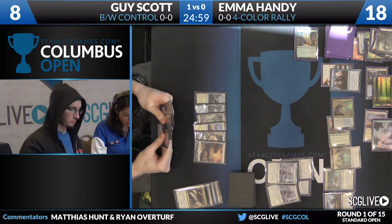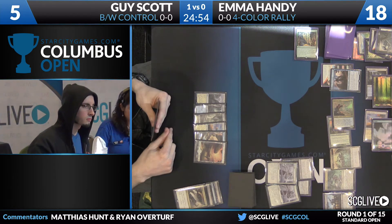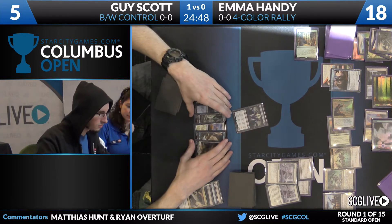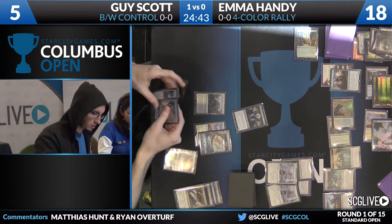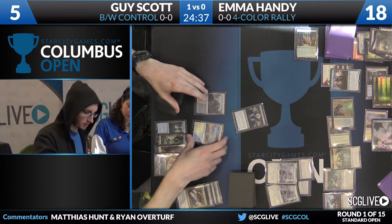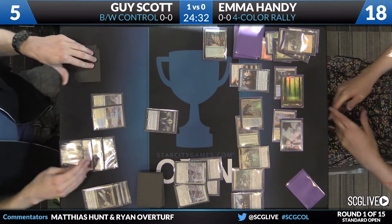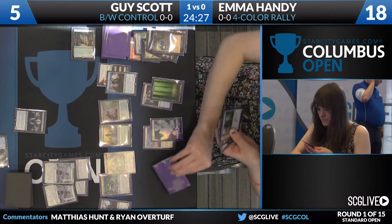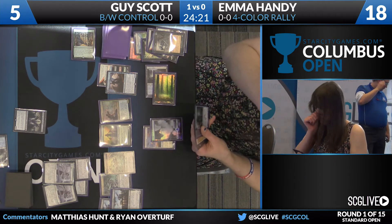I'm not even sure what possible configuration of cards he could have to save himself on five here — that's an extremely precariously low life total. Life-linking Kalidus is not bad. You're thinking he might need a Silkwrap for the Cutthroat in addition to Kalidus. Getting the Cutthroat out of play seems very important. Even with Kalidus, there's that backup Jace there that's going to start generating Emma some value. Sidisi's Faithful — she has kept in her hand for just this situation. Here's the second Cutthroat.